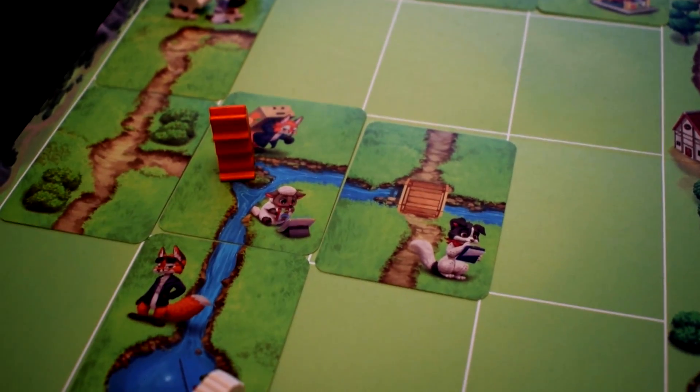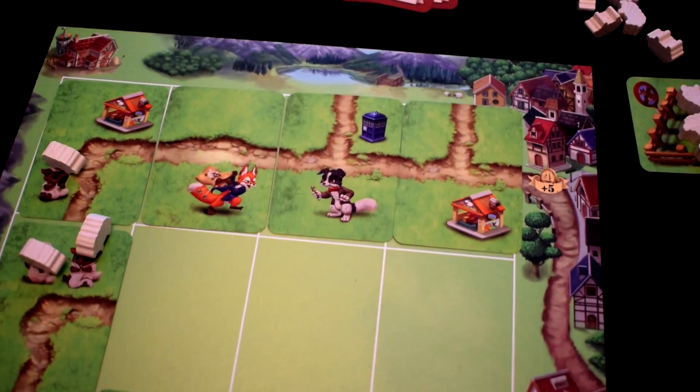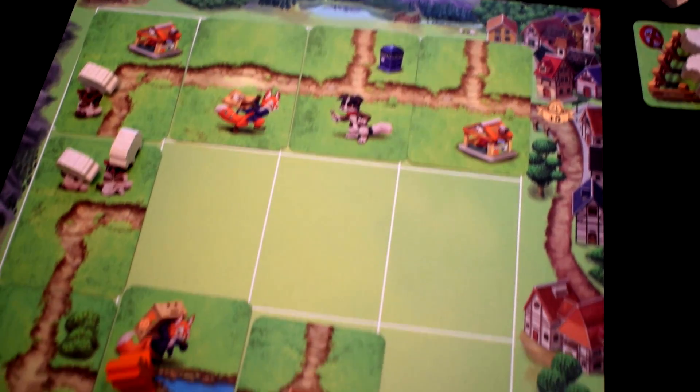You also get barns, which mean that your sheep are essentially safe — it doesn't matter if a fox comes along, it's not getting any sheep. And then there are dogs or hounds. For every picture of a dog on a card that you lay, you get to move either one or a herd of sheep that many spaces to safety. So if you think the fox is coming, you'd best move them out of the way — if you lay a card with a hound or dog on it, you can move them.